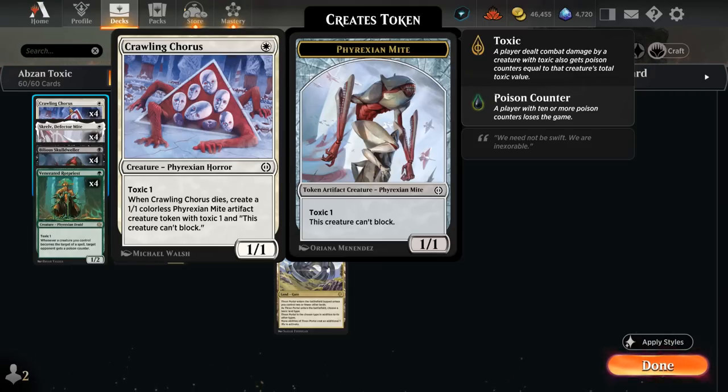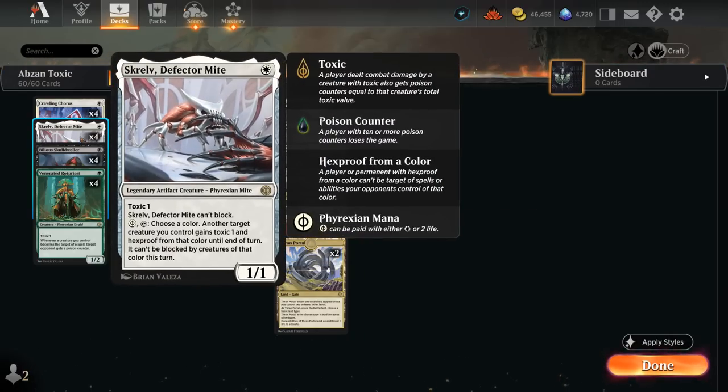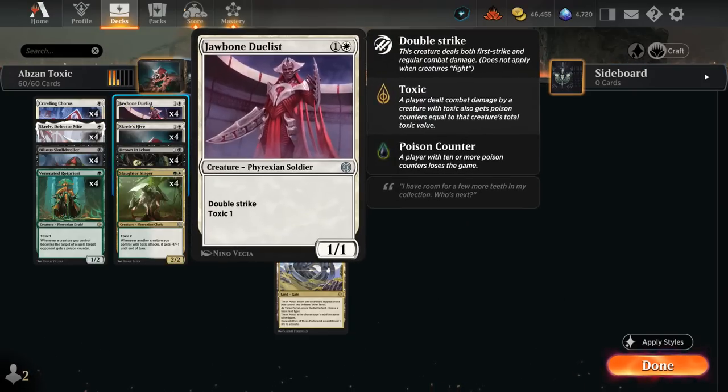There's Crawling Chorus, a 1/1 with Toxic 1. When it dies it leaves behind a Mite token which also has Toxic 1, although it cannot block. At 2 mana there's the Double Strike Duelist, which has great synergy with Skrelv — Skrelv's ability applies an extra instance of Toxic 1, so if we use it on the Duelist it essentially gains Toxic 2, meaning if it hits the opponent with Double Strike we apply 4 poison counters total.